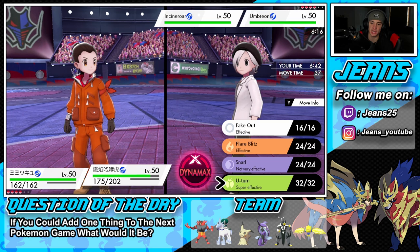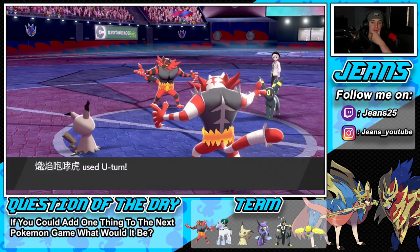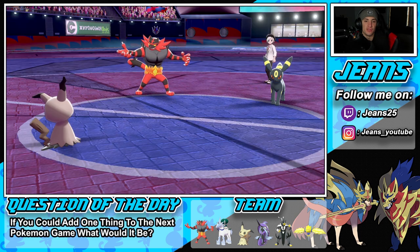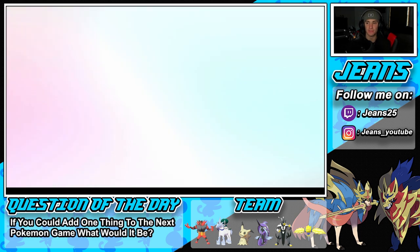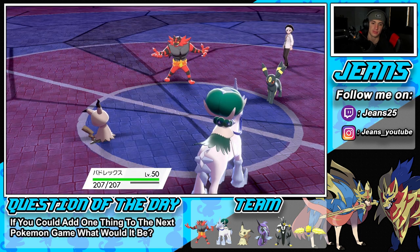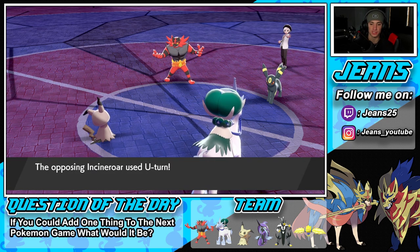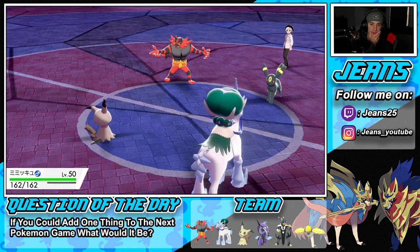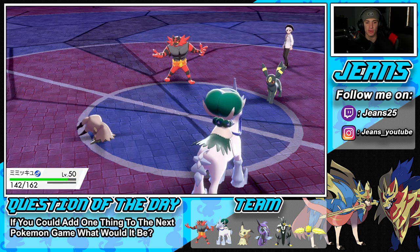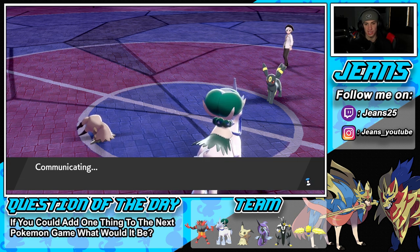I'll pop a Taunt before he can get off another Yawn on my Calyrex. Let's bring out Calyrex — he's going to get Dynamaxed. I wonder if his Incineroar goes for Parting Shot, maybe over onto Mimikyu. Hopefully it's not onto Calyrex. He goes for U-Turn into Mimikyu — that's fine by me, though Mimikyu is going to fall asleep. He might hard swap back to Incineroar to get Intimidate back out. I'm still thinking about Dynamaxing Calyrex to get off damage.